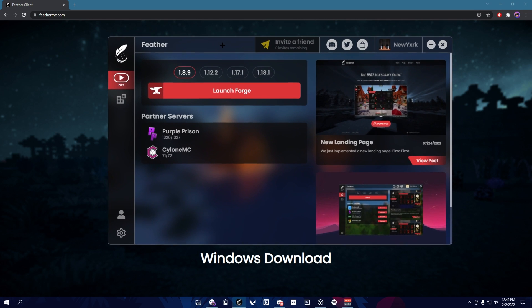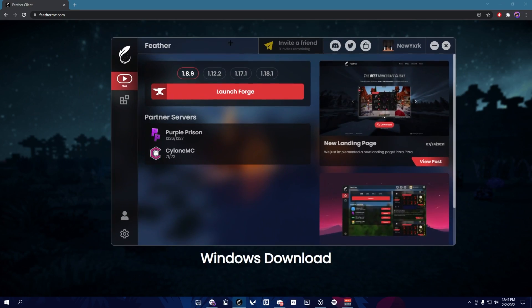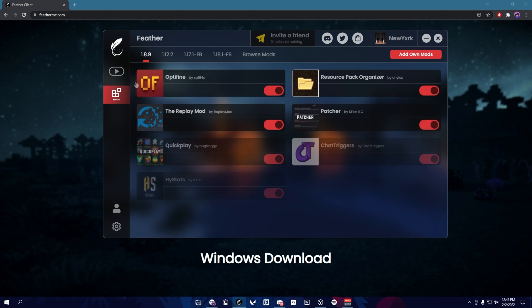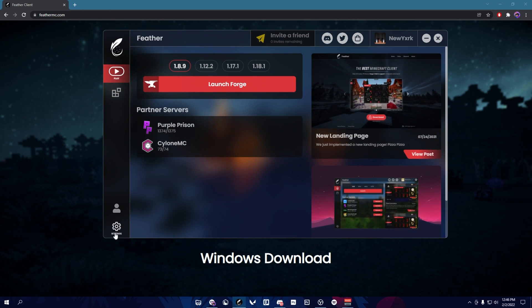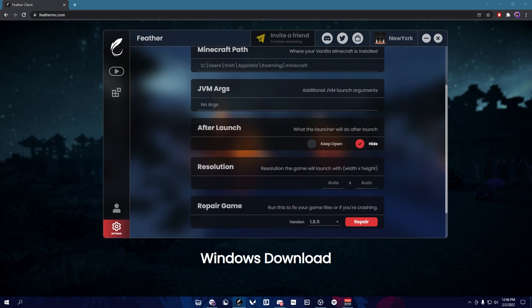When you're done downloading, you can just open up Feather Launcher and it should open up this GUI. It's similar to LunarClient and Badlance — it's where everything is. You could install mods, do your settings, allocate your RAM, set your JVM args, and so on.